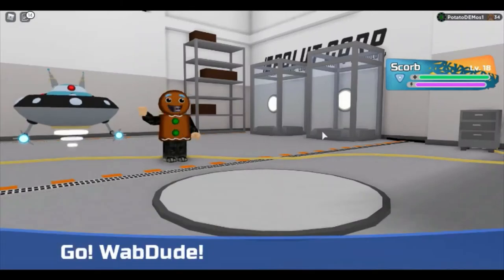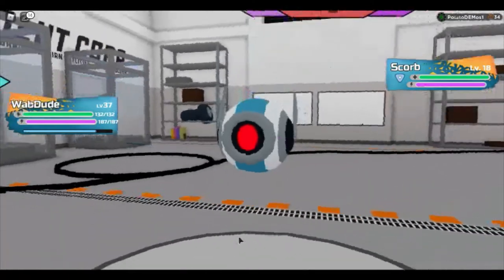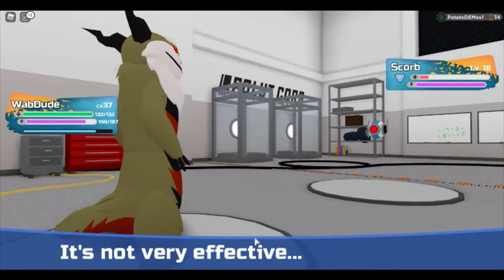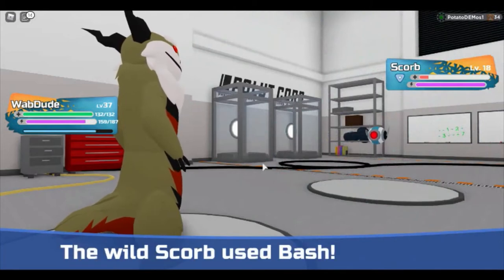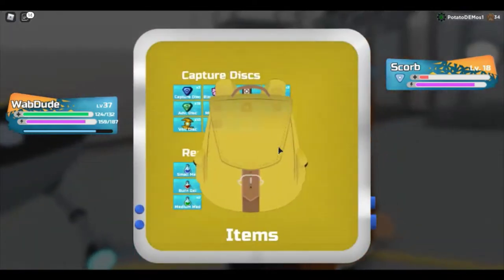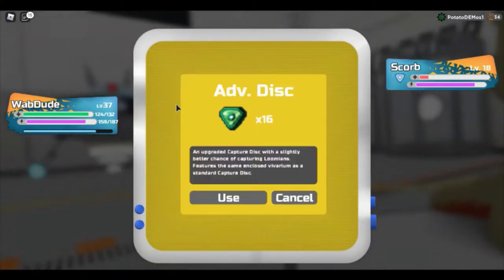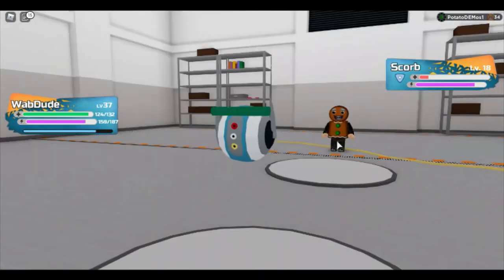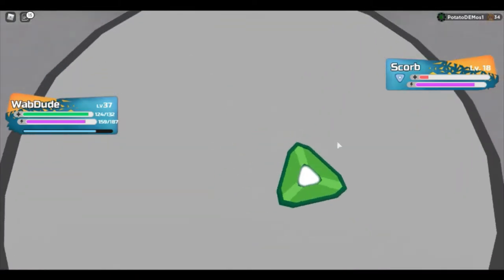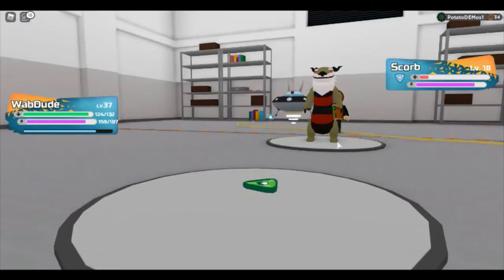Okay, I'm back with a Pokemon that hopefully doesn't one-shot these Scorbs — if it does, that'll be really sad. Here's a Scorb and I'll just do Sleep Shot on it. It doesn't one-shot! I'll use a regular Advanced Disc to catch it. After I catch this, I'll show you how to evolve it — it's not through XP or leveling up, it's a different method.